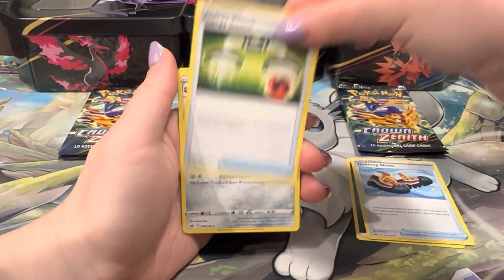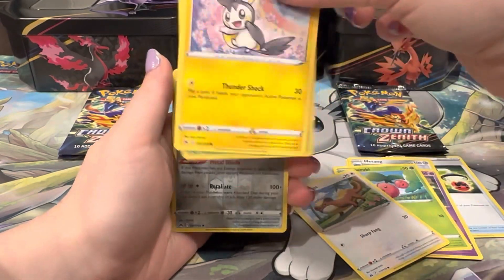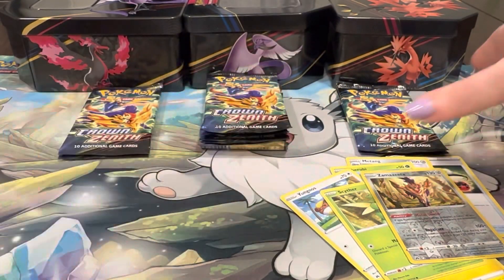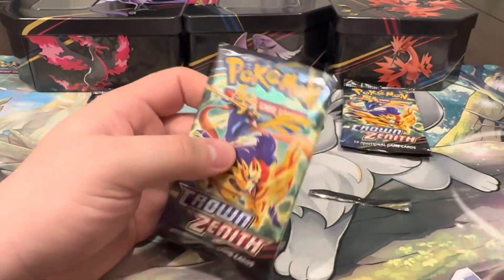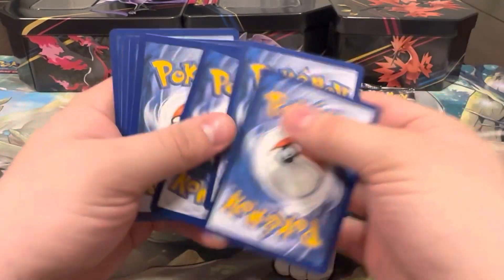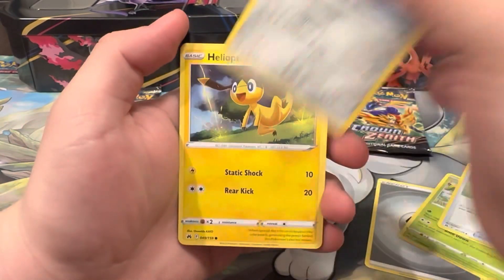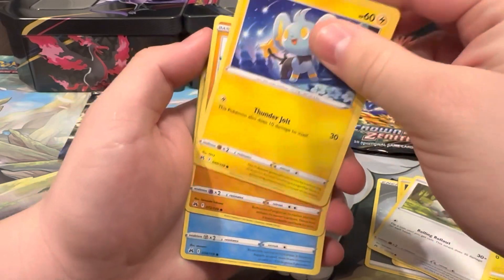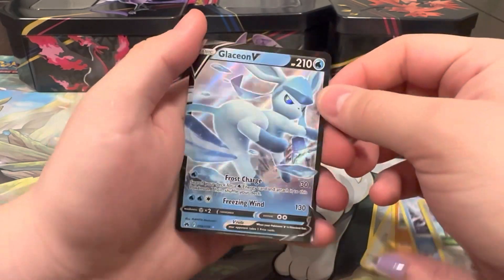Next pack: Energy, Shoes, Energy, Metang, Exeggcute, Cherubi, Yanmask, Emolga, Sableye, Zamazenta, and the Lightbird. Let's keep going - we've been dying to pull Zamazenta. Another pack: Metal Energy, Carnivine, Rescue Carrier, Layeron, Helioptile, Vullaby, Shinx, Pancham, Snorunt - reverse - Yangoose, and a Glaceon V! We'll take that, that's our first V of the video.